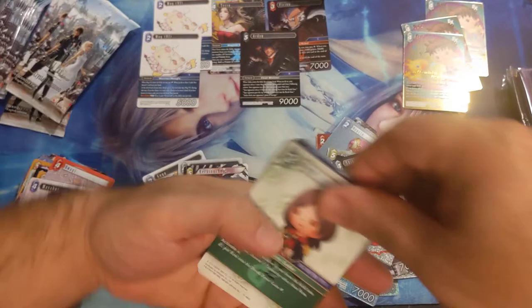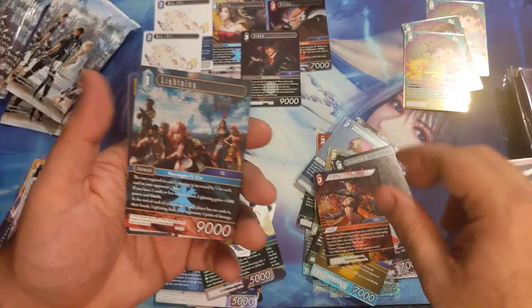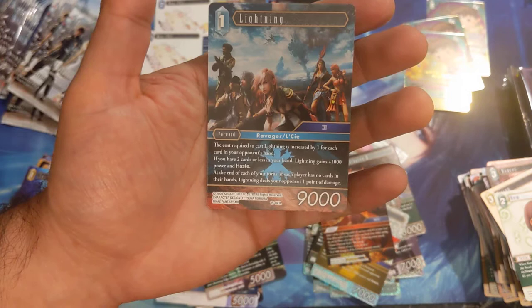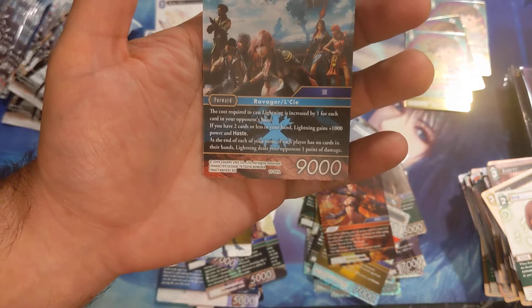If you find a way to recycle Mayakov somehow, you'll be playing dancers left and right and dancing circles around your opponent. Here's another dancer you can just play with — Remora, Knight, Edgar, Ifrida. Lightning — let's look at this: Kitesith, Nono, Shinryu, Celestia. Lightning — the cost required to cast Lightning is increased by one for each card in your opponent's hand. If you have two cards or less in your hand, Lightning gains plus 1000 power and haste. At the end of each of your turns, if each player has no cards in their hands, Lightning deals your opponent one point of damage.